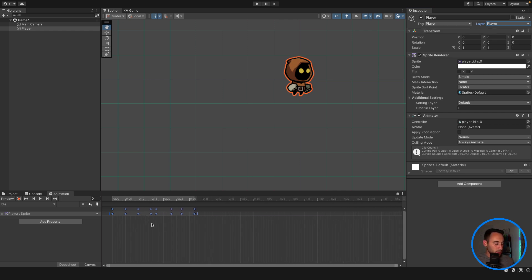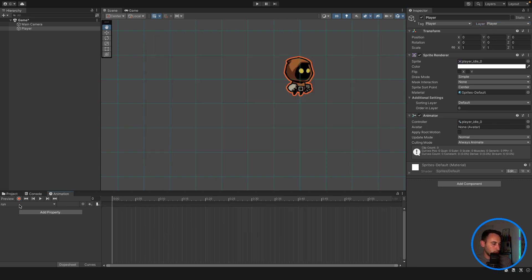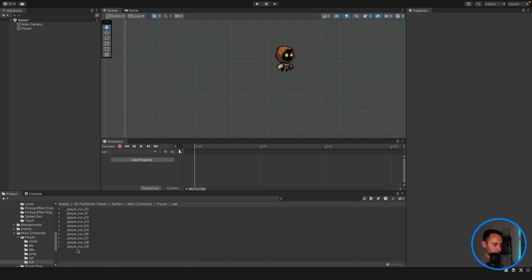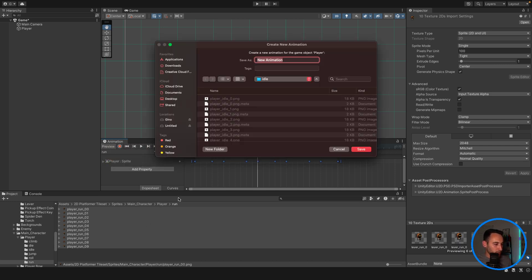Let's create a new animation clip — this one is going to be our run animation. We should have a run animation with some images to drag in. Select all of them and drag them into the animation tab. That's way too fast, so let's spread it out a bit — maybe half of that. Yeah, that's fine. It doesn't really matter as long as it looks like the player is running.